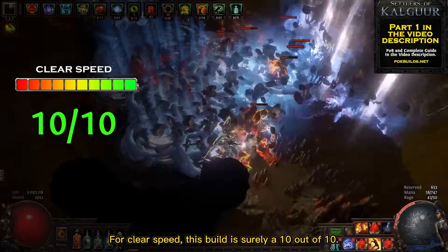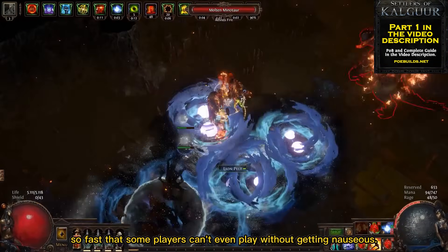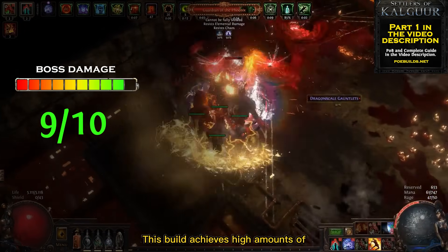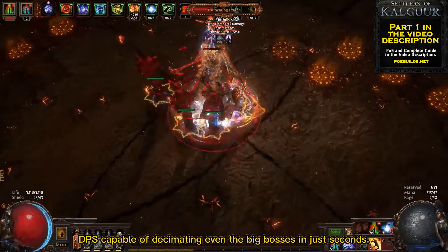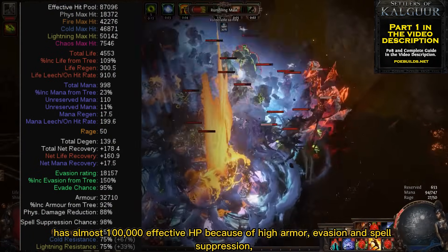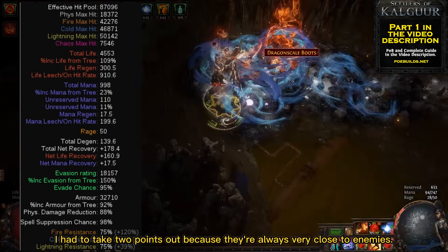For clear speed this build is surely 10 out of 10 — as any other flicker build, this one is insanely fast, so fast that some players can even play without getting nauseous. The boss damage is great and deserves 9 out of 10, with high DPS capable of decimating even the big bosses in just seconds. For survivability I'd only give it 8 out of 10. Even though this build has almost 100,000 effective EHP because of high armor, evasion, and spell suppression, I had to take two points out because you're always very close to enemies.